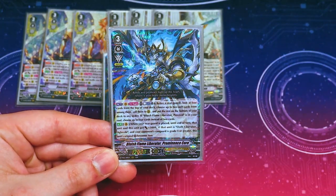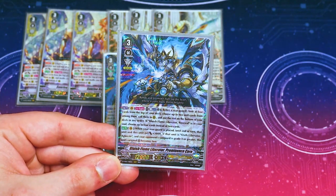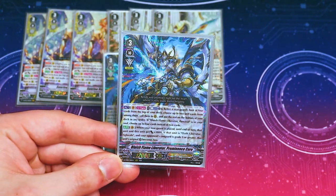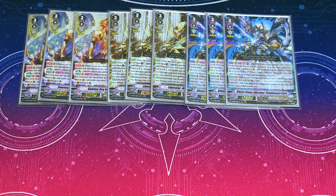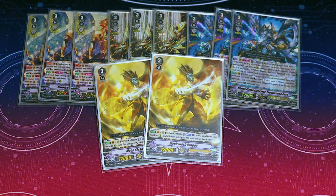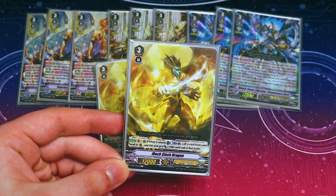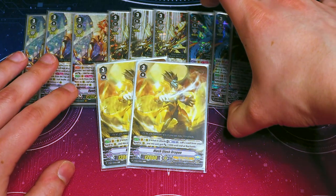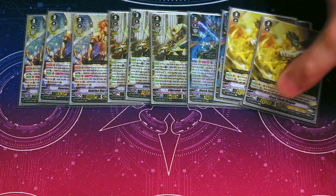Prominence Core is the only Bluish Flame unit legal in V Premium right now. Its ACT lets you retire a rearguard, look at the top four cards, call two things, and the rest go to the bottom. The second skill is that whenever you call a card, this unit and the called unit get 3k, so this keeps on getting big. If you call an Agla Veil while your opponent's at grade three you can get a crit, which adds good pressure. And last but not least we have the MVP of the deck — Mach Slash Dragon. Mach Slash lets you do an extra attack by calling a card from your hand during the battle phase, propelling you into multiple attacks. The unit called is placed by a card ability, so it goes off Gurgit's effect. Calling Agla Veil off this is particularly strong.